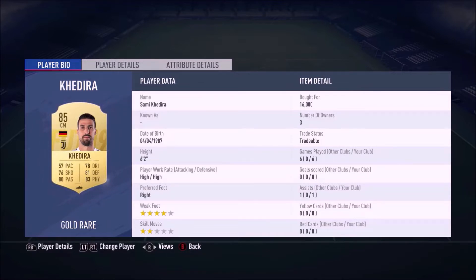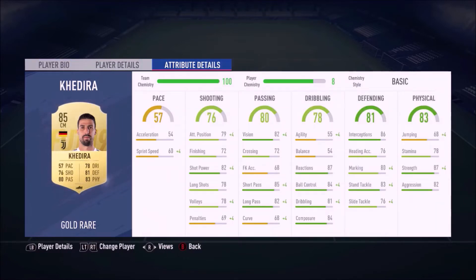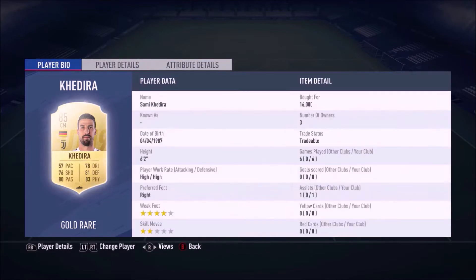This is a German themed squad. High-high work rates are essential for a defensive midfielder. Kadera is an all-round player except for pace, but that isn't much of a letdown in this formation because we've got Draxler and Goretzka as center mids who are going to make up for any lost pace if he gets caught on the back foot.